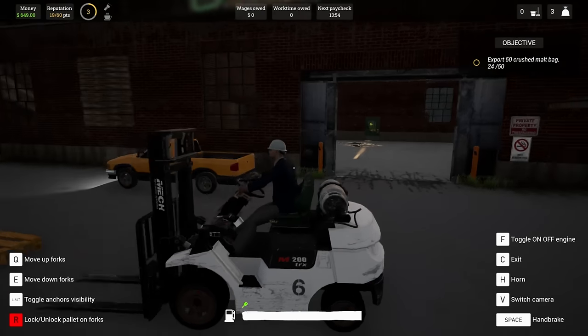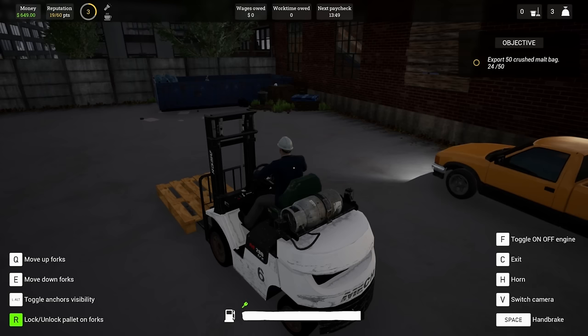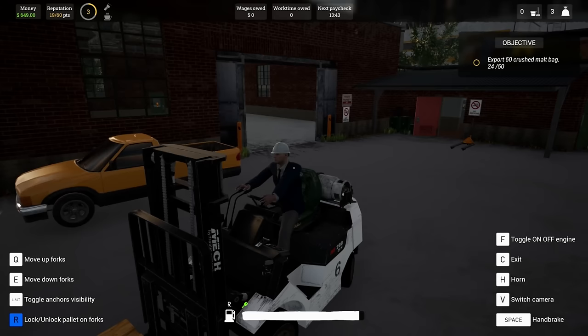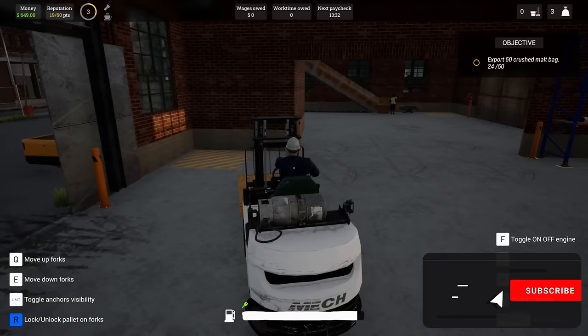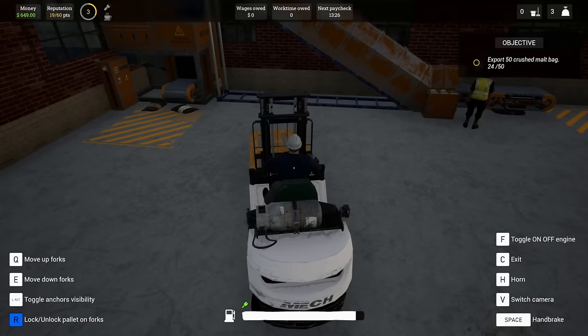Welcome back to some more Beer Factory! Today we are trying to get this pallet loaded up. We're going to continue our adventure and hopefully get some new things going, get some new machines in here. Maybe we can see how far we can get to actually making beer. We're going to start off by moving this pallet over to the output of our grain mill and get our export of 50 crushed malt bags all done.